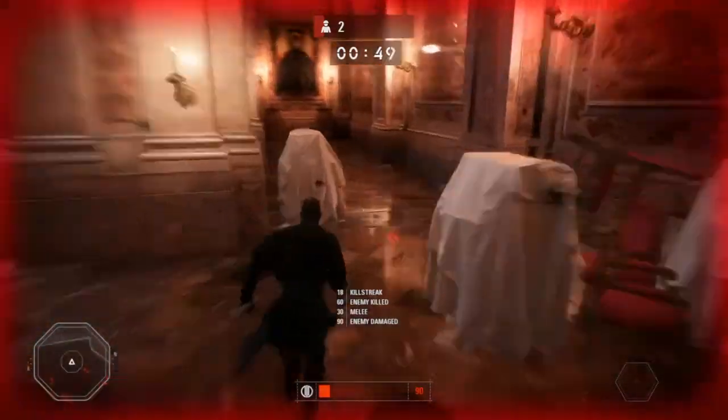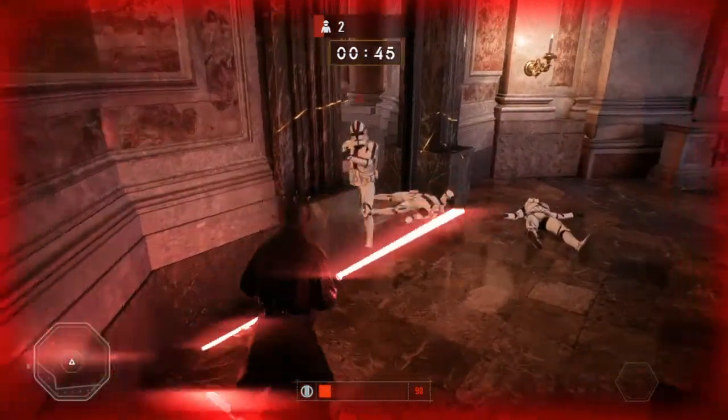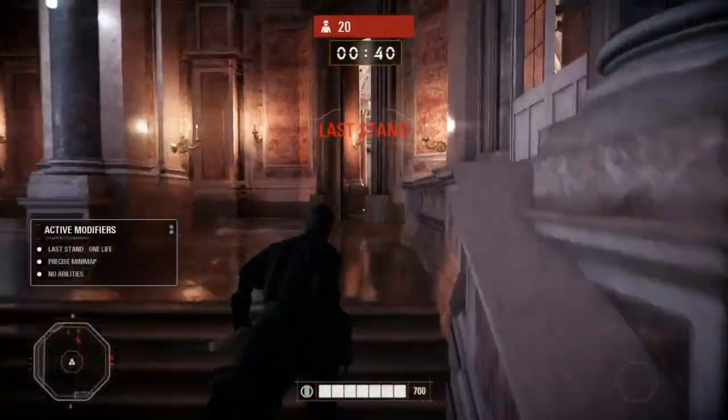I'm almost dead here so I run away. You can see I'm down to two people. This is very irritating because I got down to two people because I took a chance. You can't take the chance. If you've got time on the clock, be patient. Wait for the opportunity. Wait for them to come to you.